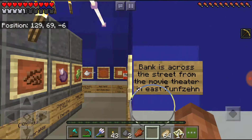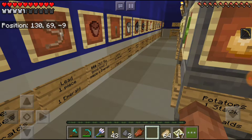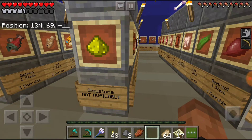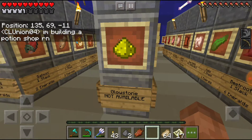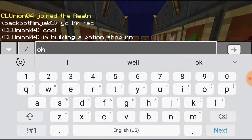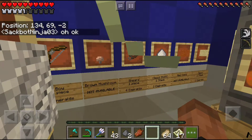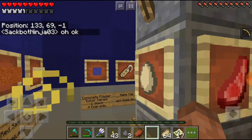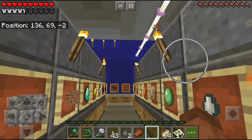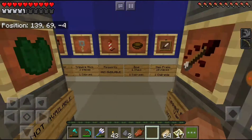Bank is across the street from the movie theater. Just giving you a tour of some of the stuff that we're selling, like food and stuff — not cooked food though. You get that at the CL Mart Express. Glowstone. Some things might not be available. We got shears, some stuff, like normal things. We got our End Rods up there. Just selling all these other things that you can see — way more than we had in the CL Mart original.